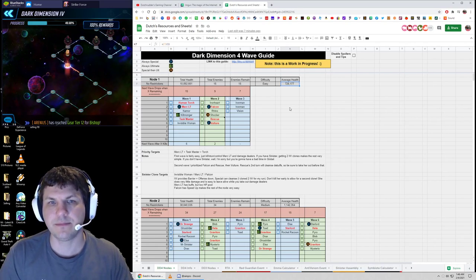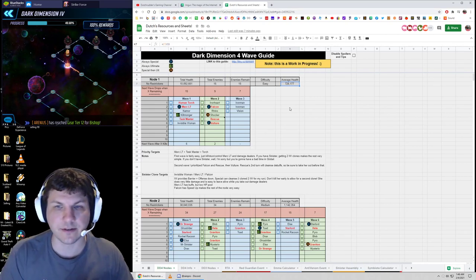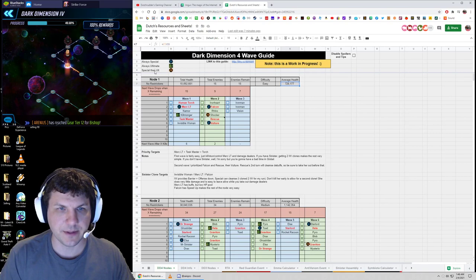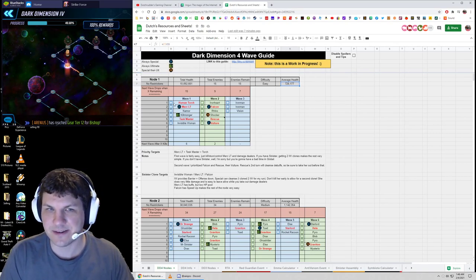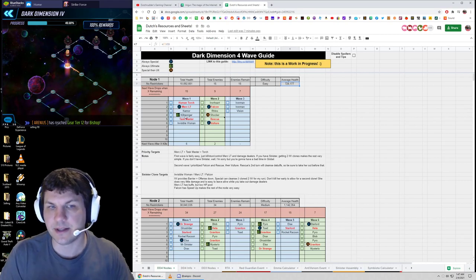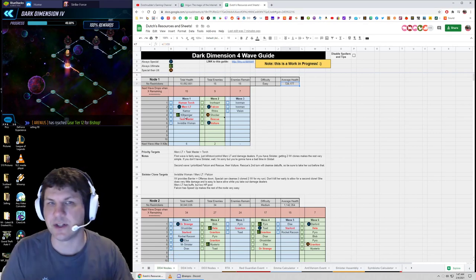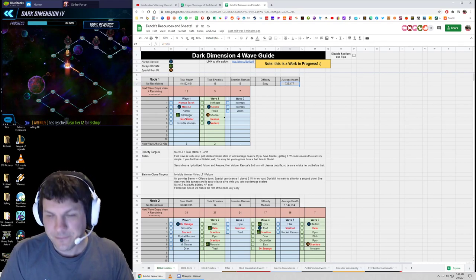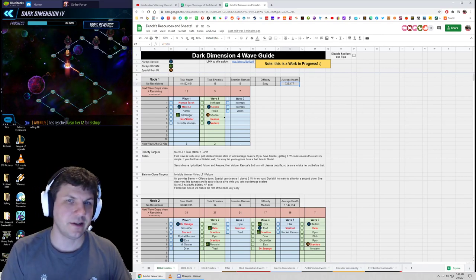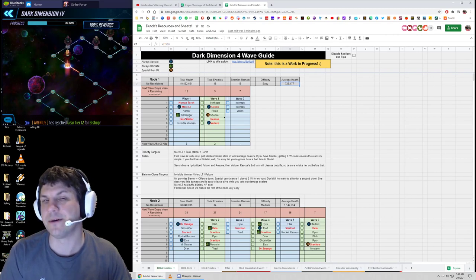The badges in the legend are: S for special, alt for ultimate, and special plus alt. When next to a character's name, that indicates that character on that wave will perform that ability every single time. When it says special and alt, they alternate — special, then alt, then special, then alt — and it keeps going back and forth starting with the special. However, if they use special the first time you attack and don't get a second turn, the next time you come back into the node they will be on the alt. It does remember that, and I've seen it in my DD4 run.